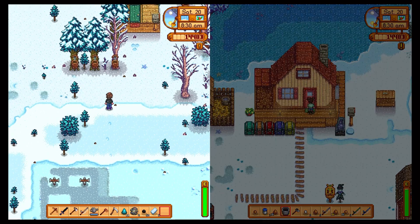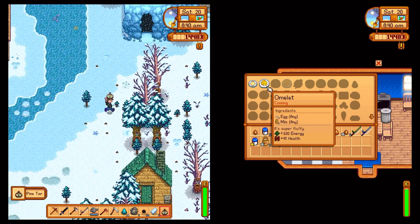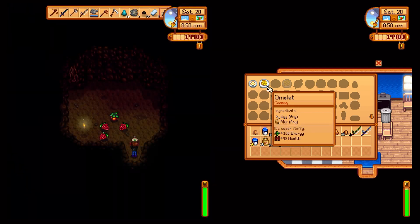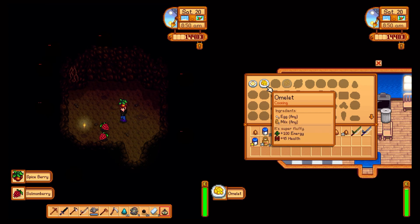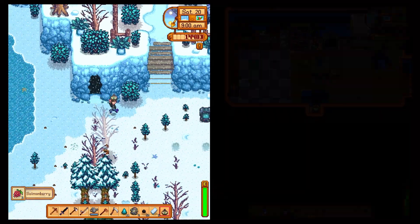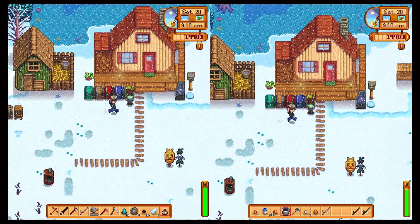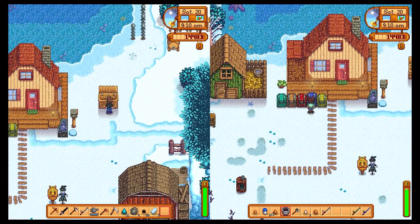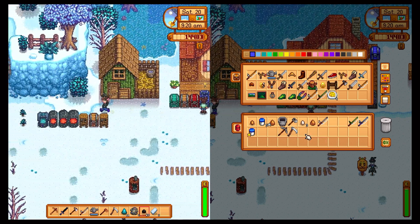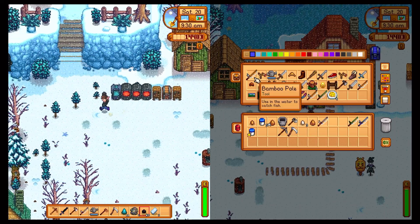I do want to make more sprinklers because in springtime we're going to be planting so many crops, but I think that can wait. This one has 100 energy and 45 — nice, that one's 50 energy. Oh nice, some salmon berries! Just collect them for me in the chest because I'm not going today — we're doing stuff today but not that. Just make a stack in there.